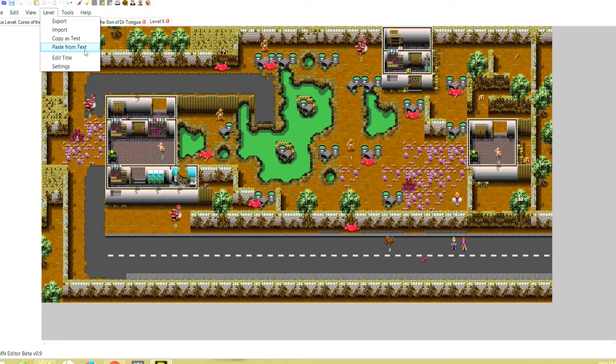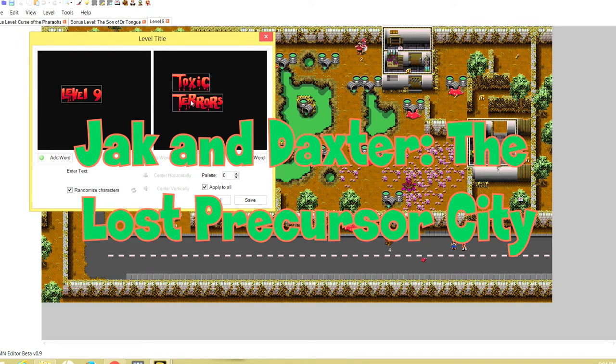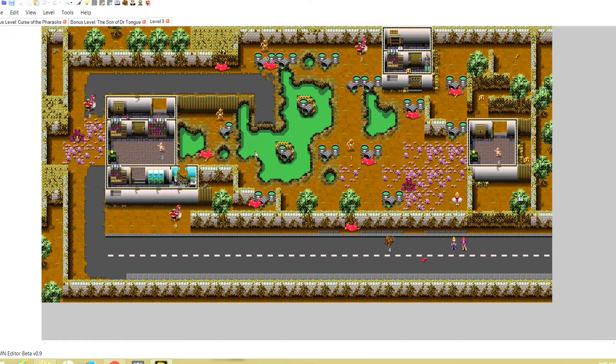Copy as Text and Paste from Text — I never use those. Edit Title is where you can rename the level. You can actually change the colors of the title text — I believe it was originally red. You click on the text to change it to whatever you want. You can add words to the frame or delete words by selecting and deleting. You can also center text horizontally or vertically. It's pretty nice, though I found that changing level titles messes up the spikes.